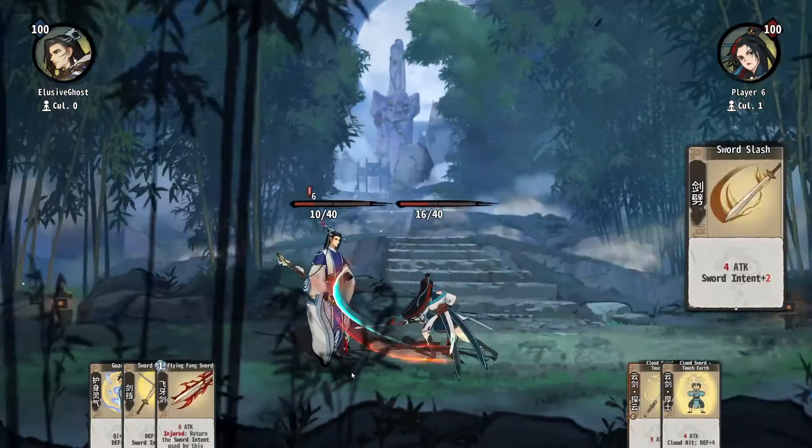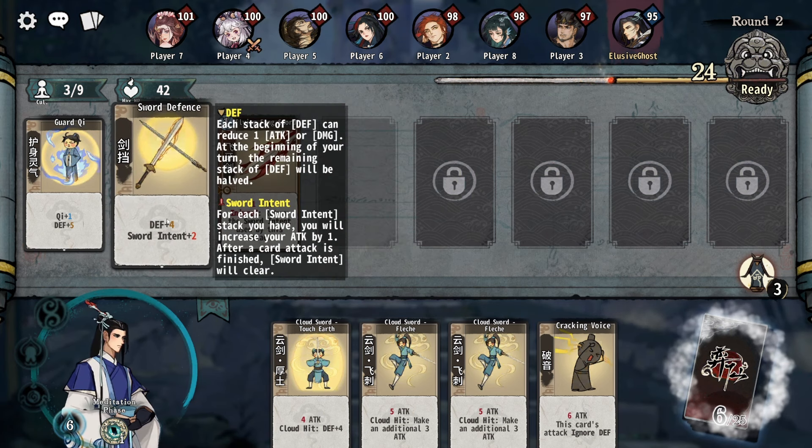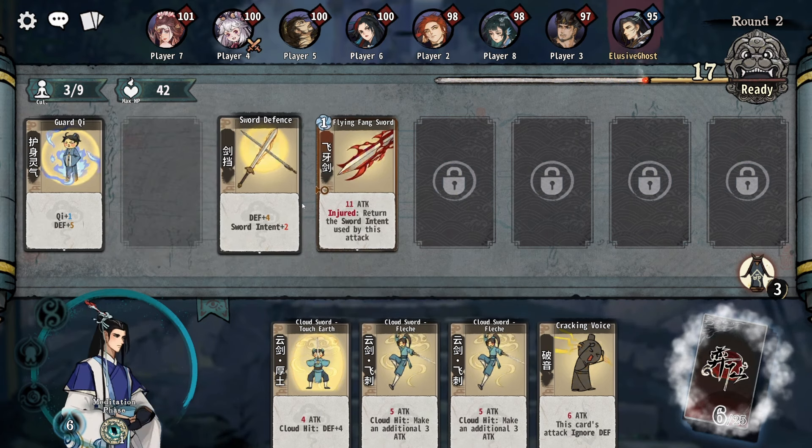Let's have a look. We can upgrade cards by dragging two together — that's now going to do 11 attack. And if we injure someone, which means going through their defense, we'll get the sword intent back, which is just a temporary stack. There's also a cloud hit card here that gives us the option to do additional damage.